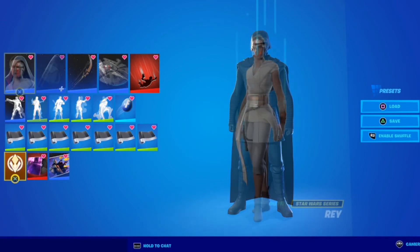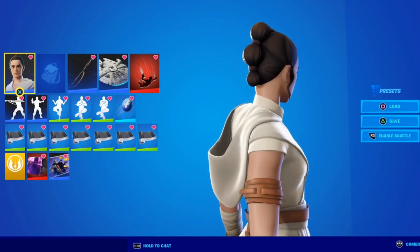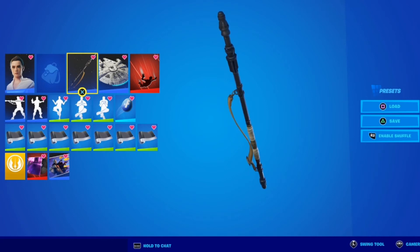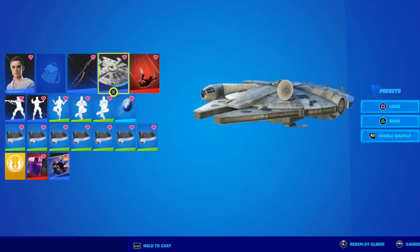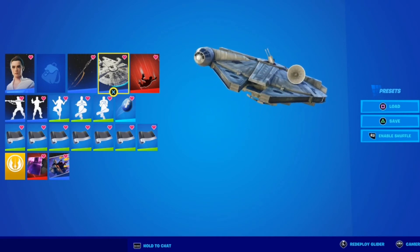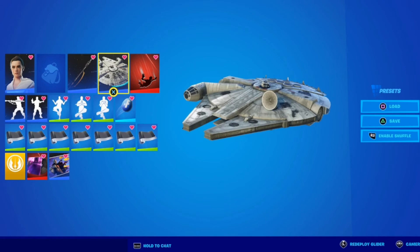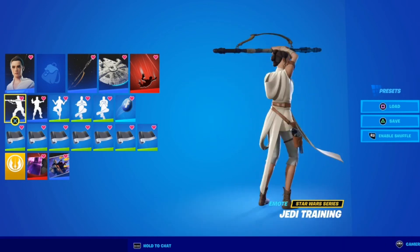Next is Rey's skin, which is absolutely my favorite so far. The only thing I wish is that you could put her hood up — they didn't include that as a style option, which would have been a great Star Wars Day addition. Next she has Rey's Quarterstaff pickaxe, which actually works with an emote we'll get to. The Millennium Falcon is her glider, and it's especially cool because it was actually free during a Christmas event — all you had to do was open it. Unfortunately if you missed that season, it is no longer available in the item shop, so you're out of luck.